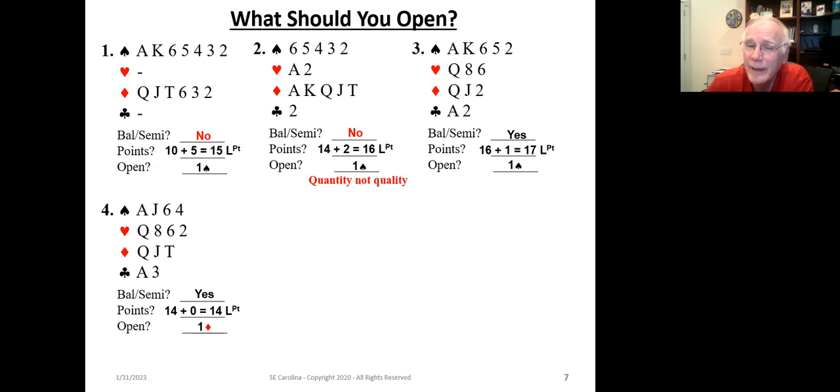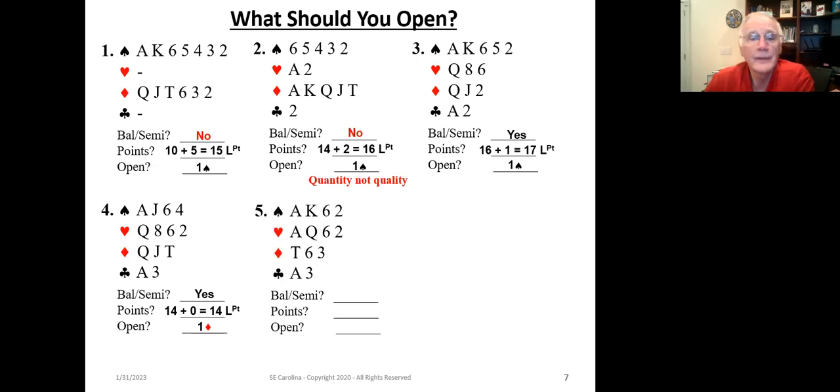Let's look at example five: four spades, four hearts. It's balanced — yes. Points: we've got 17 high card points, and also 17 length points because we have no suit with more than four cards. Should we open one diamond again? No, because we go back to our rules for opening no trump — we're going to ask ourselves every time we examine our hand whether we should bid in a suit contract or no trump. We're going to open this hand one no trump.